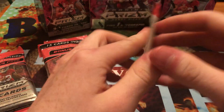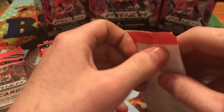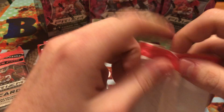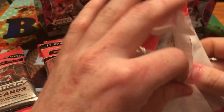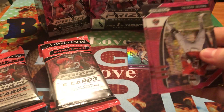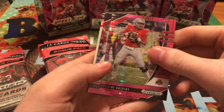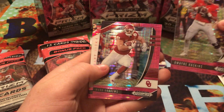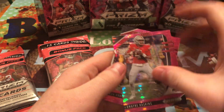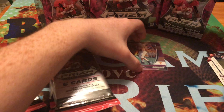So then we go on to the bonus pack — it has the pink pulsars in it. We got Dwayne Haskins, Mark Andrews, and Jeff Okuda for the pinks.